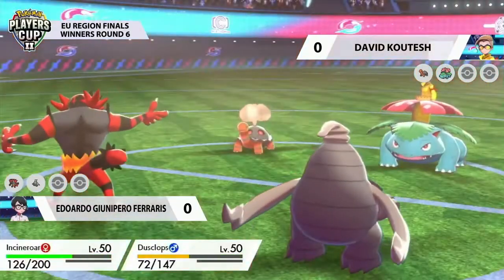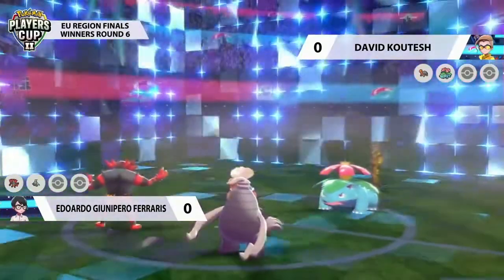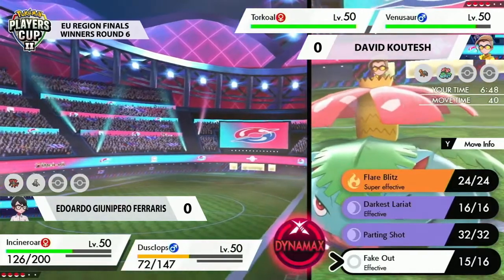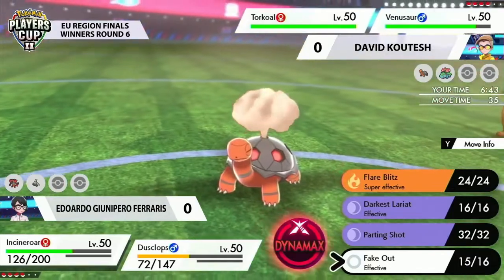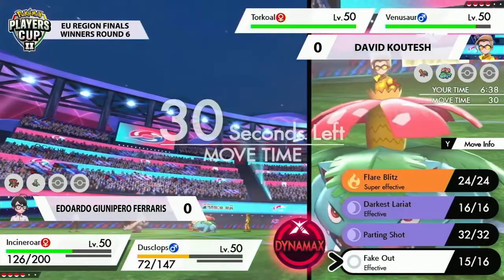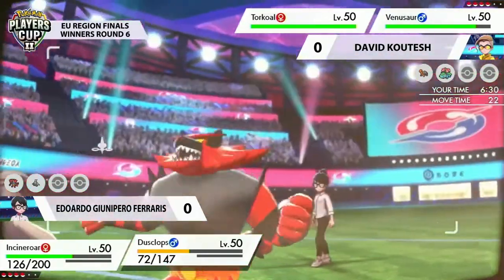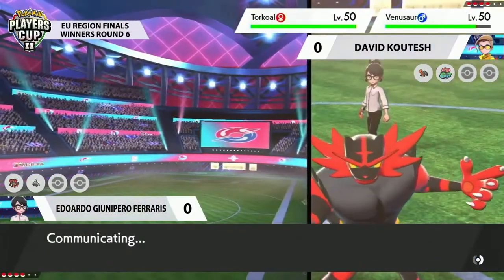Torkoal goes for the Eruption after we see the Fakeout come out from Incineroar into the Venusaur. Venusaur is not going to be super speedy this time around. We're going to see the speed flipped on its head as Dusclops goes for Trick Room. Dusclops decides it still needs Trick Room — maybe the rest of the team relies that heavily on it. That means this Torkoal is going to be in a great position, taking Venusaur out of the game while Chlorophyll is active. Maybe you could land a big Flare Blitz on Venusaur and go from there.